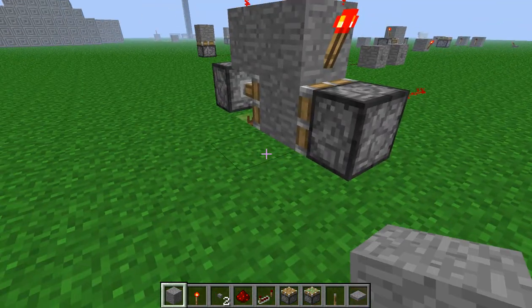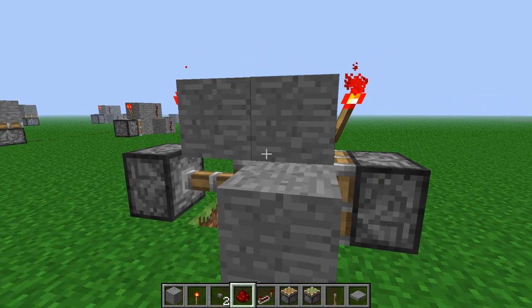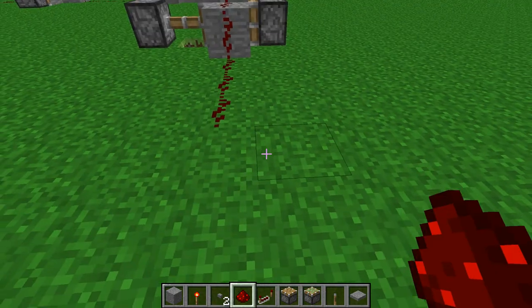To put an input, or multiple inputs, you simply put a step for the redstone to go down.